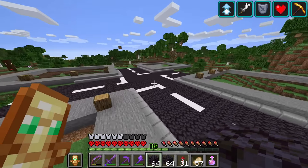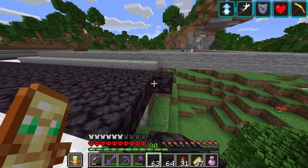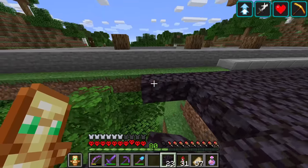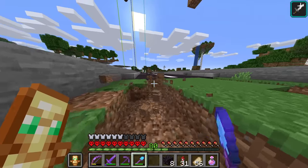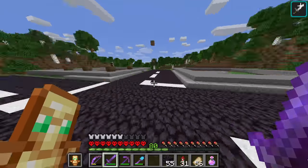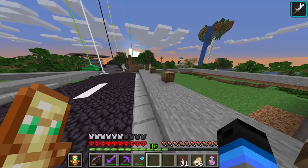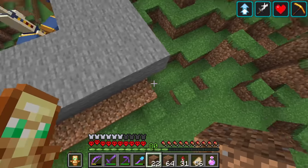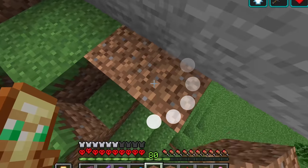Now that I've got the four plots for our four skyscrapers, the next thing I'll do is continue expanding our road outward. I've extended the road in all directions — I'll do the white lines later. The next thing, which is going to be really annoying, is going around all around the edge of what we've built here and attempting to blend it in with the rest of the earth.